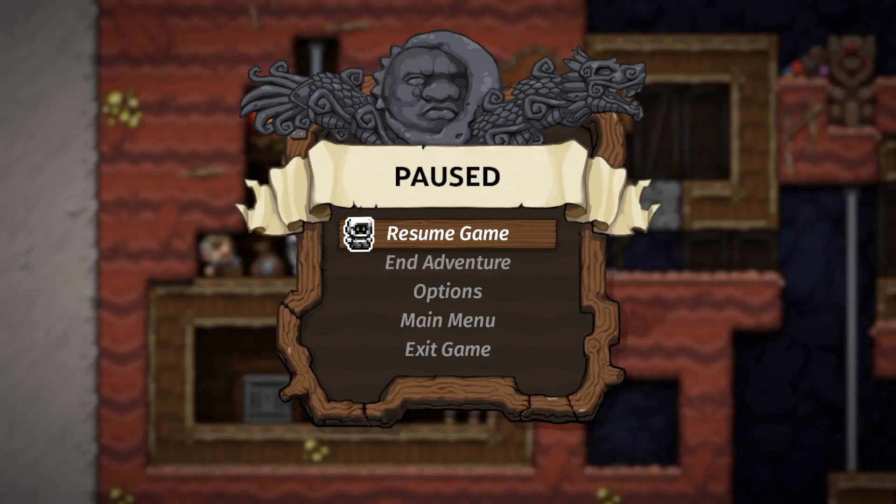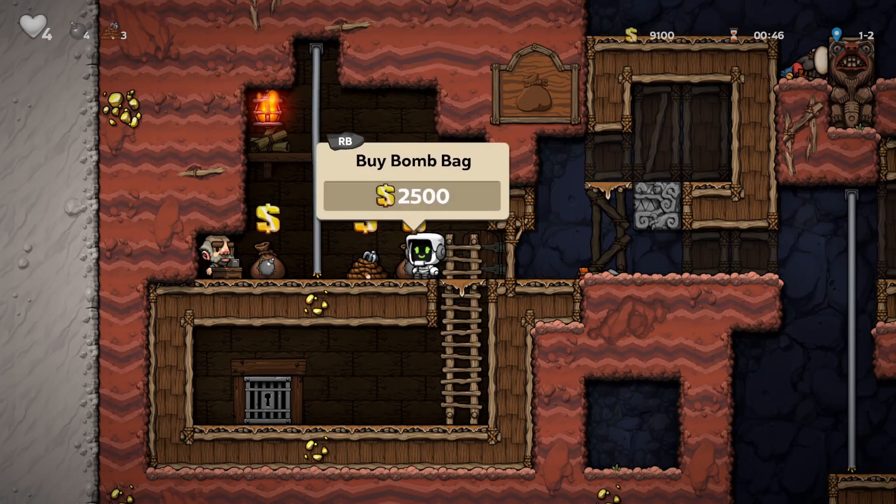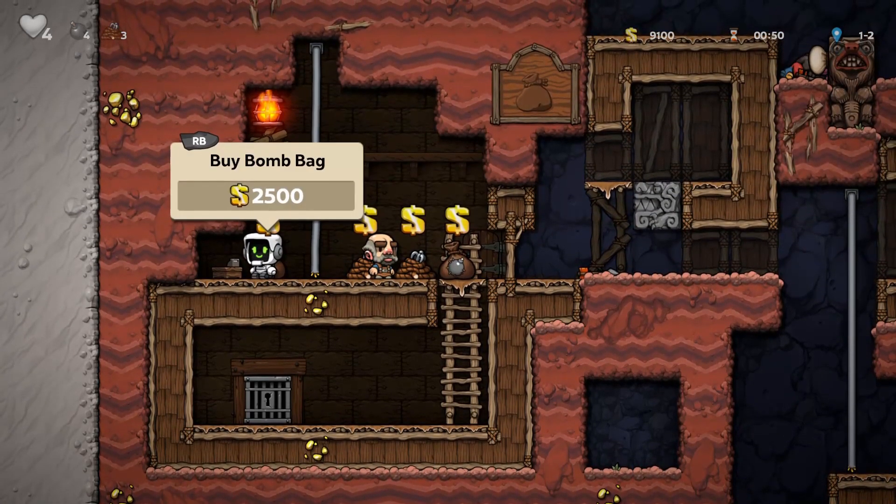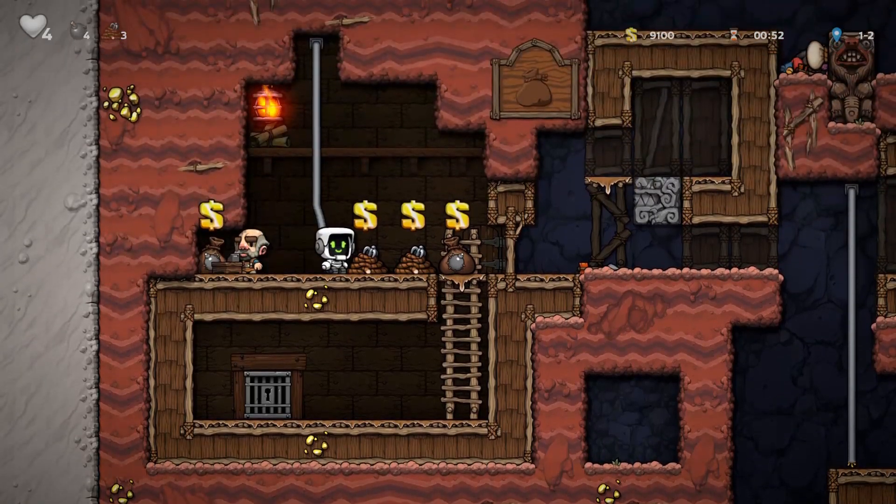What is up YouTube, this is Panfro here and this is how you rob a shopkeeper in Spelunky 2. You can move around the shop items with a down grab, so once you have moved the items into place,